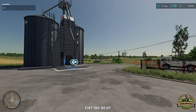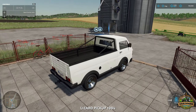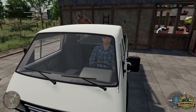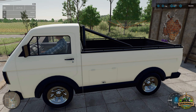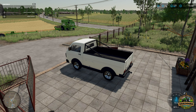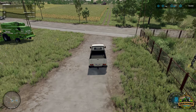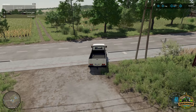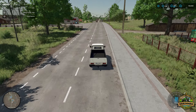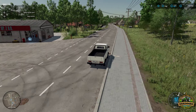Let's swap to the Lizard pickup and go for a bit of a drive. I think the model's pretty cool. It's got an unfoldable option which is neat. Let's see how fast we can go - hopefully the physics on this are a little bit better than on some of the other pickups.